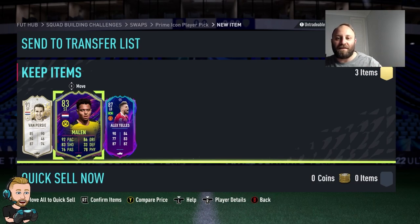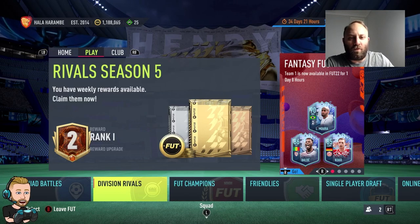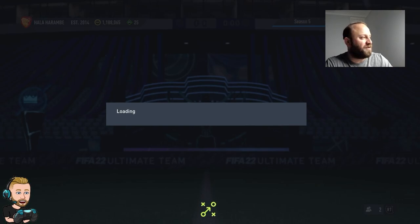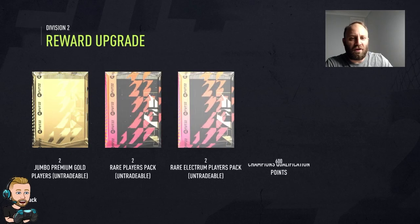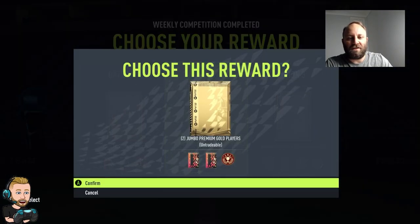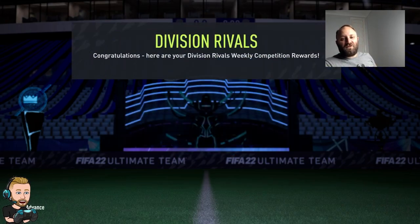Here we are with rival rewards - it's the first week of the first season. I've only got up to the start of Division 2, nearly need Division 1. We're going to go with the two rare electrum packs and get the untradables - it is what it is. So that's done - Division 2 rank one. Let's open these packs.